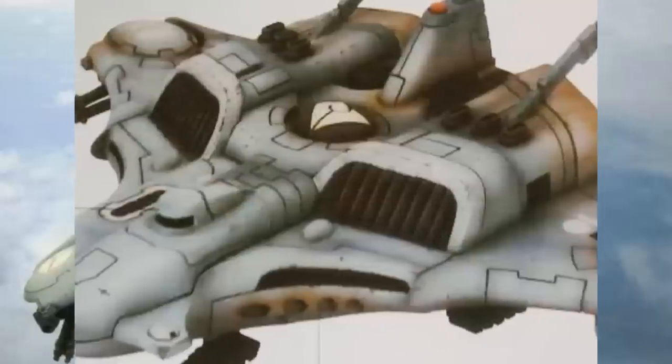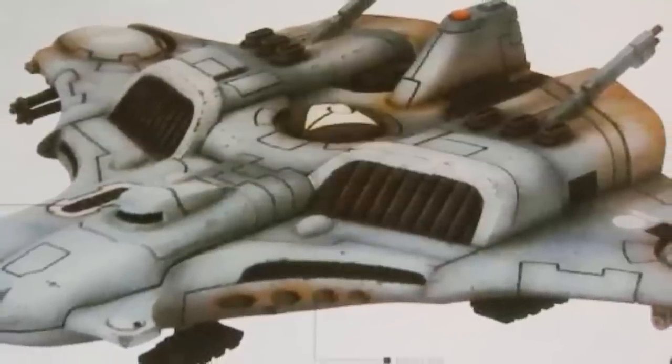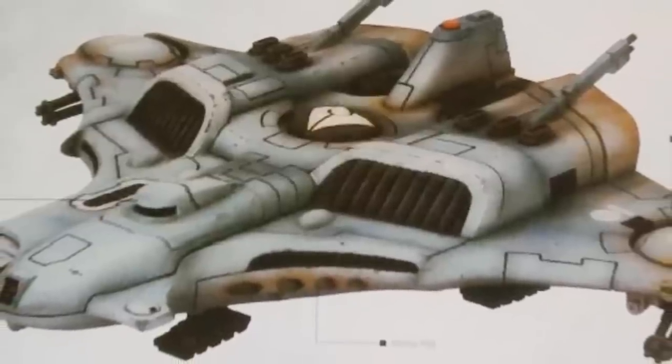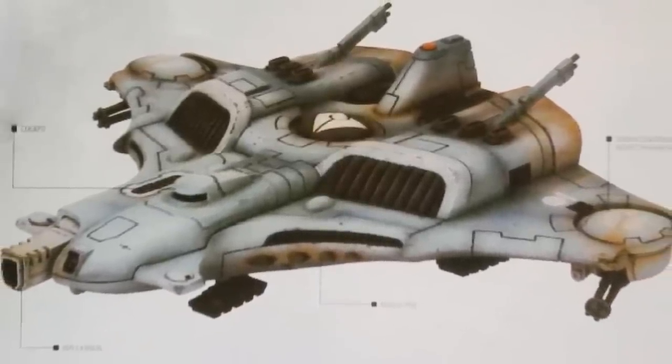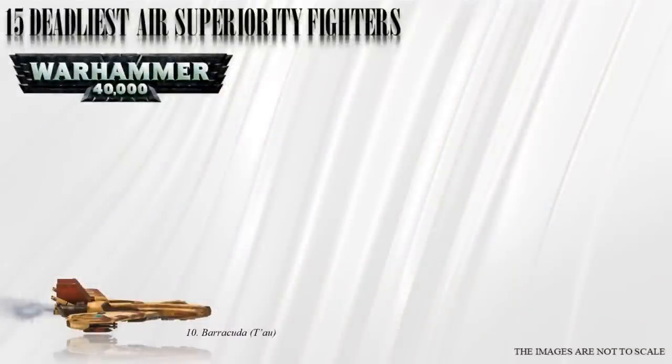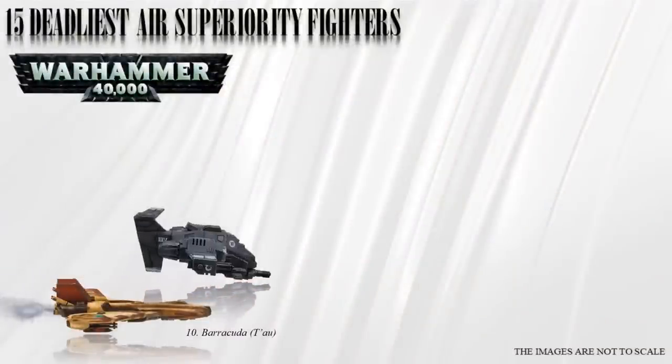The Barracuda is armed with a nose-mounted ion cannon for dogfights, backed up by two burst cannons in the wings for anti-infantry use. For ground attacks it has wing-mounted missile hardpoints and can carry up to four seeker missiles.